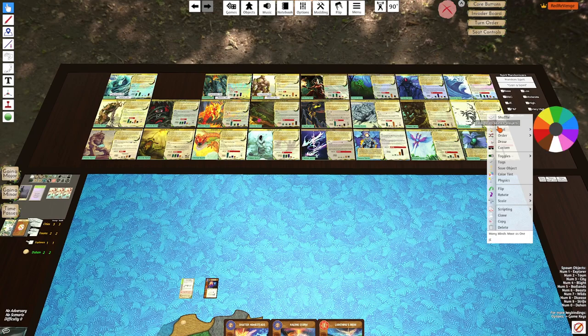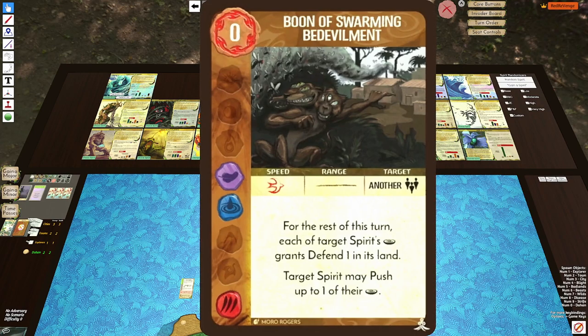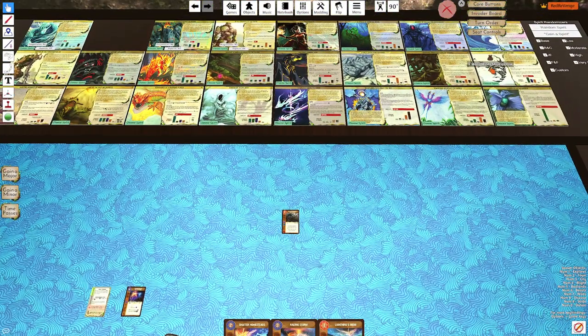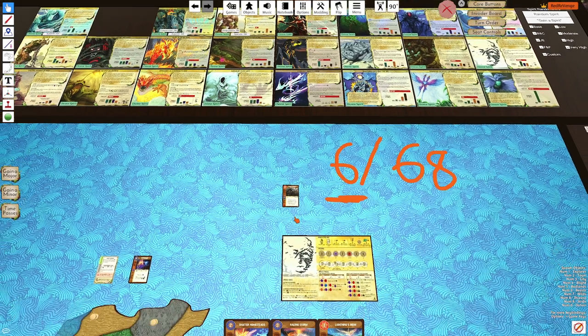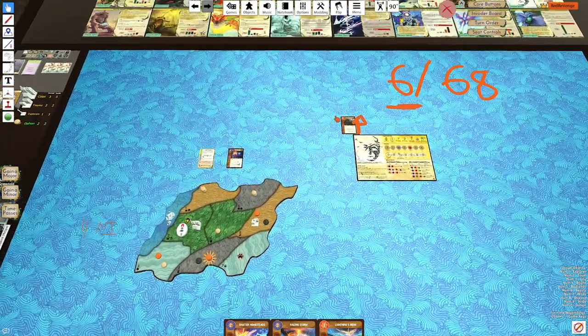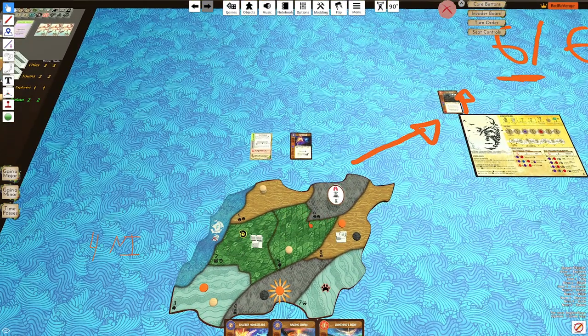Many Minds is one of the spirits in the game that has presence movement, and anything that moves a presence means you can also choose to move an Incarna. Many Minds I already rate as six out of 68 — it's the sixth best spirit in the game. Its stock is only going to go higher, and that's just because it has access to Bedevilment, this way to fast move Incarnas. Incarna spirits are going to love to combo with Many Minds because that fast presence movement is going to be massive.